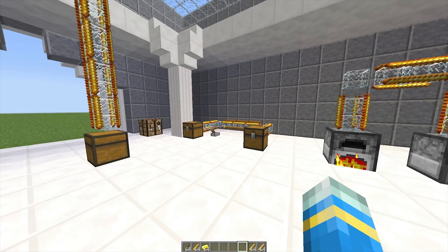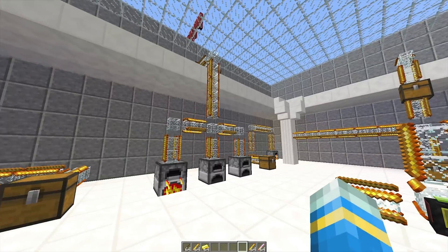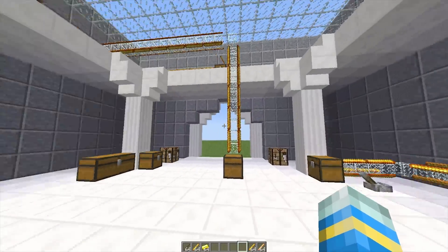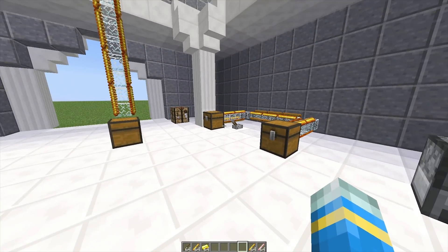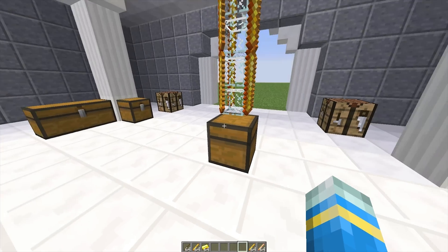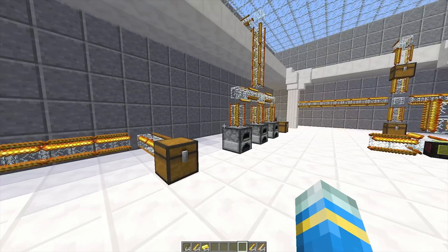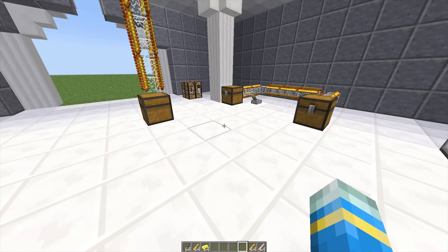Hey guys, welcome to another plugin tutorial. Today it's on Transport Pipes. As you can see around me, I've been having a lot of fun with this amazing plugin. It allows you to create pipelines which transport items from maybe a furnace to a chest or vice versa. I've set up a few examples, let's have a look at them.